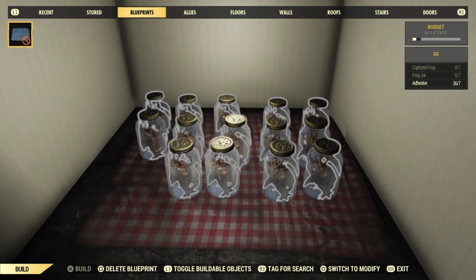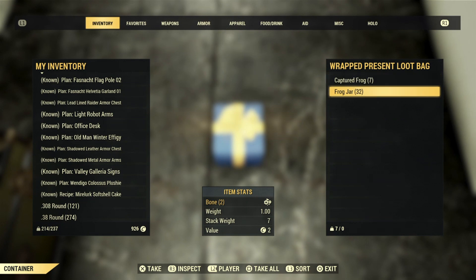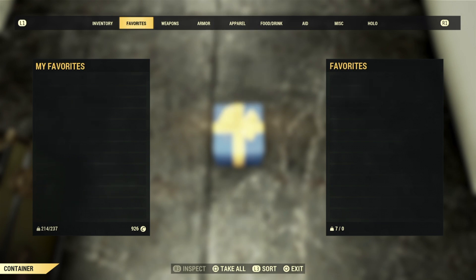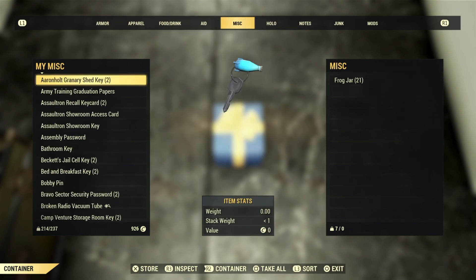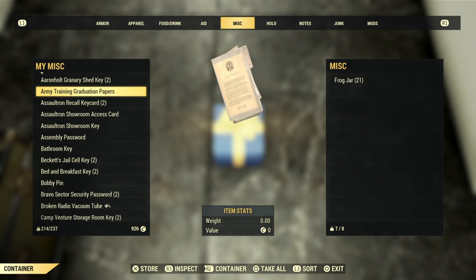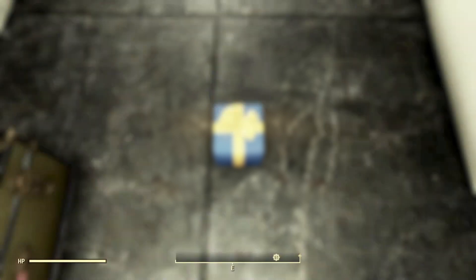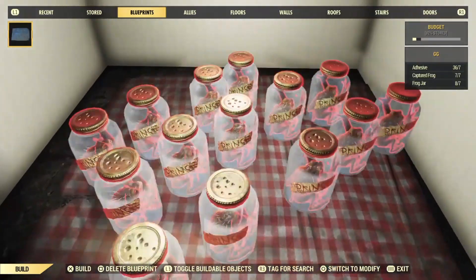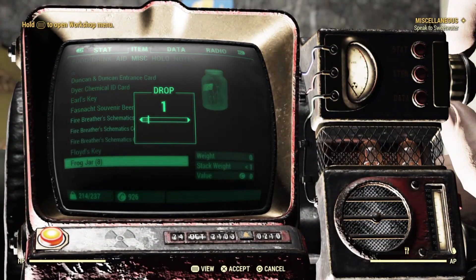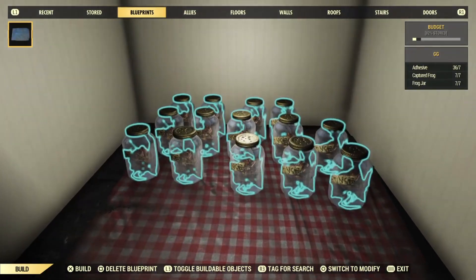After you have done that, pull up the blueprints to see exactly what you need in order to place down the blueprint — which is seven frogs and seven jars. To be honest, you probably do not need to take out the frog jars, just take out the frogs. I did the jars mainly because I wanted to place down more of these later on. The frog jars are in miscellaneous and the captured frogs are in junk. Once we've acquired all the items we need, go back to the blueprint. It looks like I grabbed one extra, so I'll drop that one, and then we'll confirm we have seven and seven. You're not going to get the adhesive back, but just plant it down.